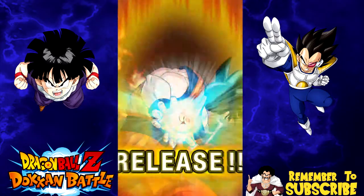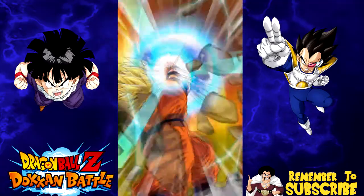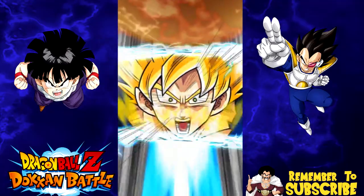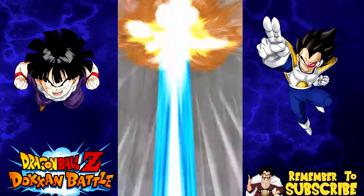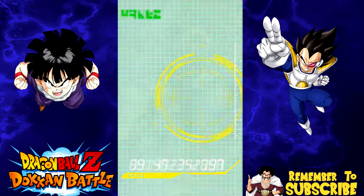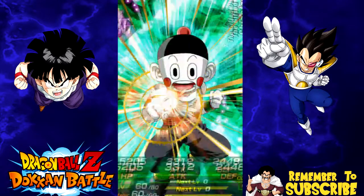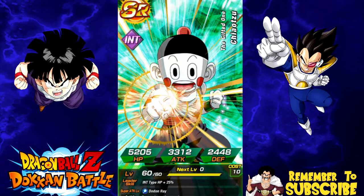We have six stones — hopefully that gives us an SSR. I'm really hoping for an LR Gohan; that's honestly the only reason why I'm pulling on this banner at this point. I know a whole bunch of people have pulled him on this banner. Keeping my fingers crossed — I would love to have that card. If not, a lot of these intelligence cards I still need one or two of. Oh, I'm not getting anything good on this one — freaking Chiatsu, you bastard.